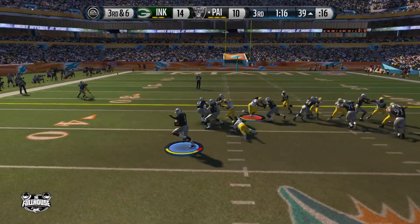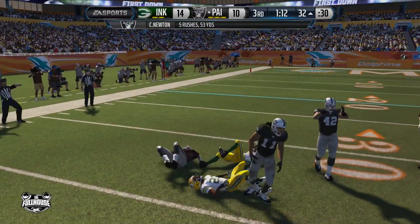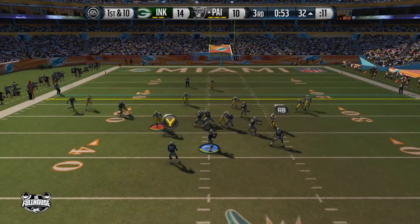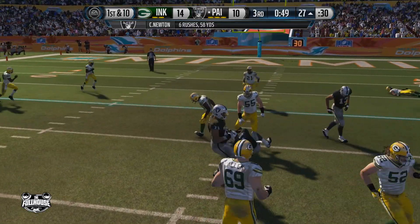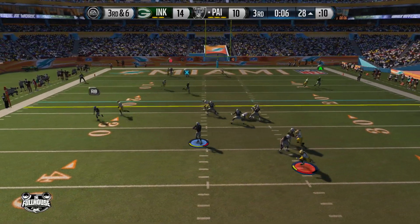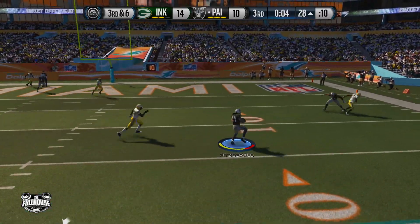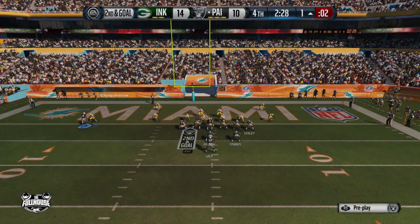Cam with the keeper again — this time his defensive back does a great job getting off the block, keeping Cam from getting all the yards he wanted. Cam running again but sliding — I learned my lesson. Moving around in the pocket, buying some time to hit Larry Fitzgerald on the crossing route. Larry fights his way down to about the four-yard line.